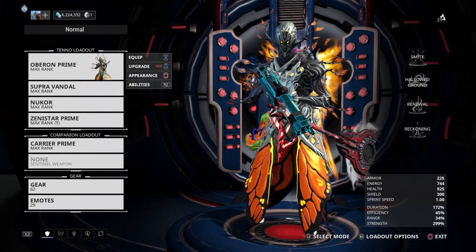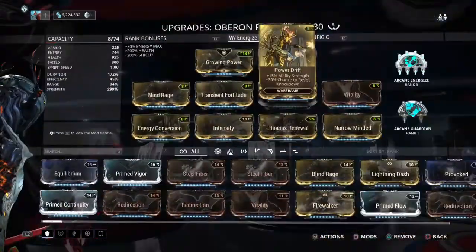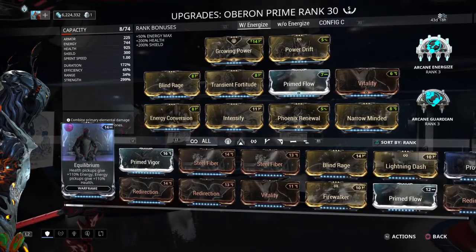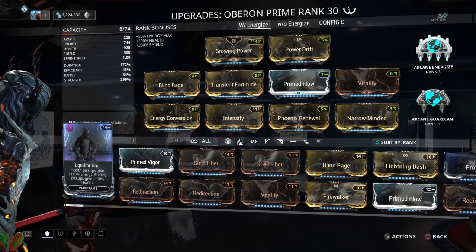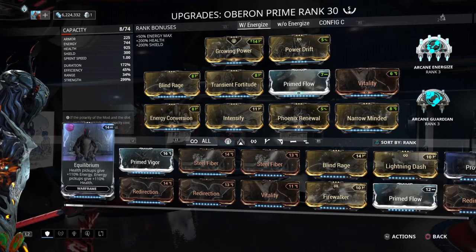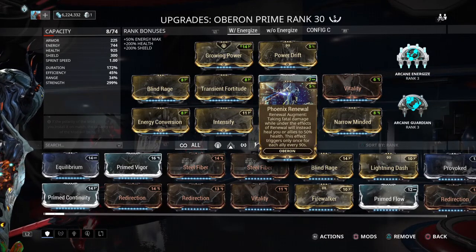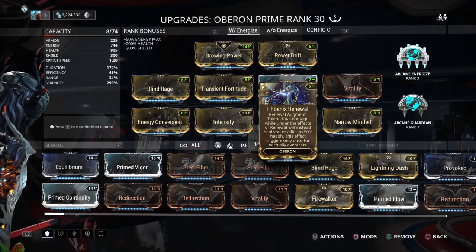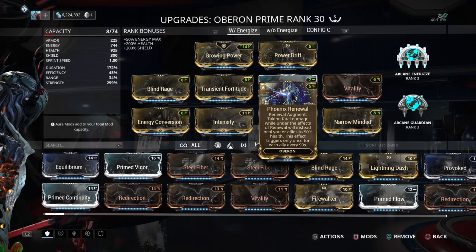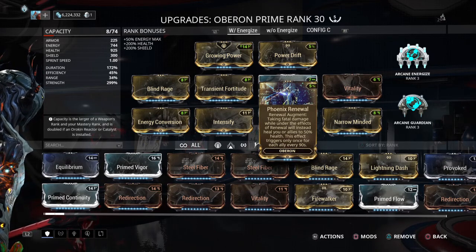I've got a new one here for you today. So we've got Oberon Prime — what are we going to do with Oberon Prime? Today we're going to have a massively killer support frame. I'm going to pop out tons of armor and tons of healing. And because of Phoenix Renewal, you'll have an instant revive — not like the Vazarin lens, I'm talking Wukong, boom, back from the dead, instantaneously, no allies required. Just boom, you're back to life. Of course, you get that 90-second timer, so watch out for that.